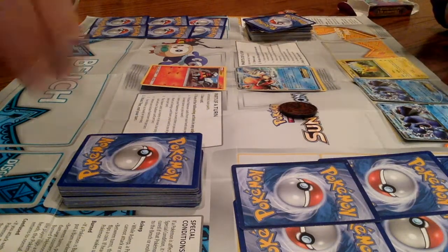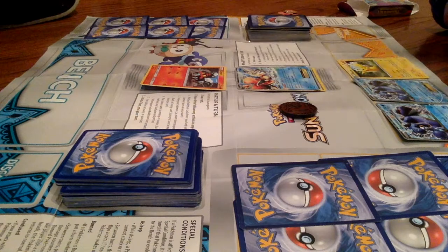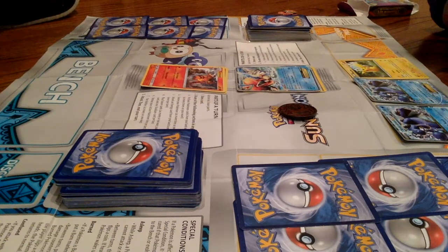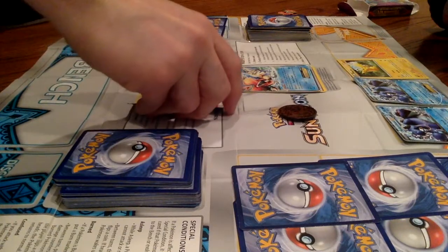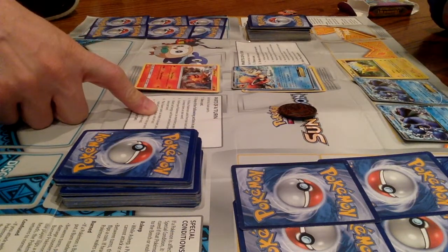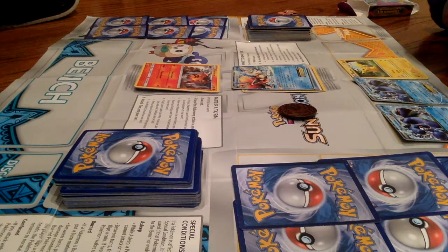Draw a card. Okay, attach an energy card from your hand to one of your Pokemon, once per turn. Play as many trainer cards from your hand as you want, but only one supporter card and one stadium card per turn. We don't have any stadium cards, don't worry. Use as many trainers as you want.